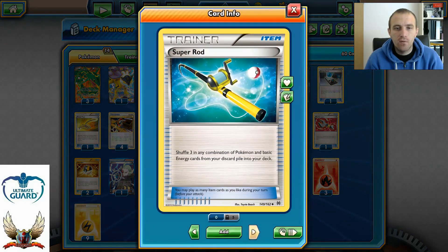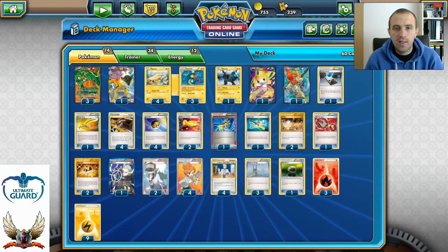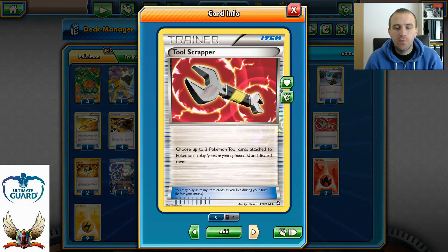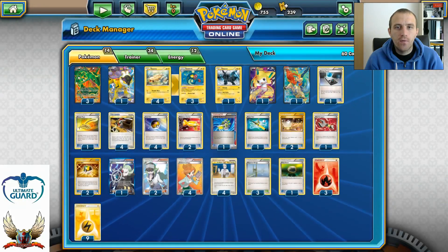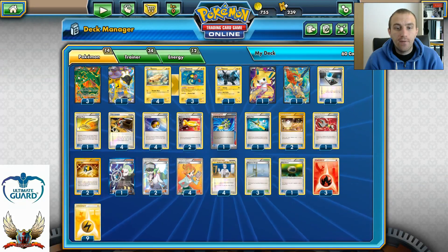One copy of Super Rod — you never know when you need to recycle Eelektriks or even Fire Energy cards. Two copies of Switch, very important in case you don't have Keldeo. One Tool Scrapper to discard tools from opponent's Pokémon. Two copies of Ultra Ball to search for Keldeo, Raikou, or Rayquaza. Eleven supporter cards — one is a very powerful card for Legacy format: your opponent reveals their hand and shuffles all item cards back into their deck, then you draw cards equal to the number of items shuffled. Very powerful, especially combined with Jirachi.